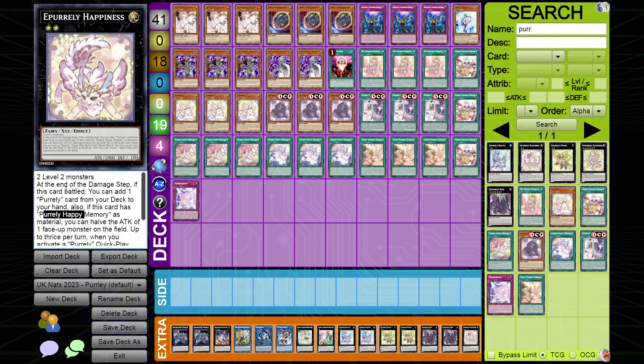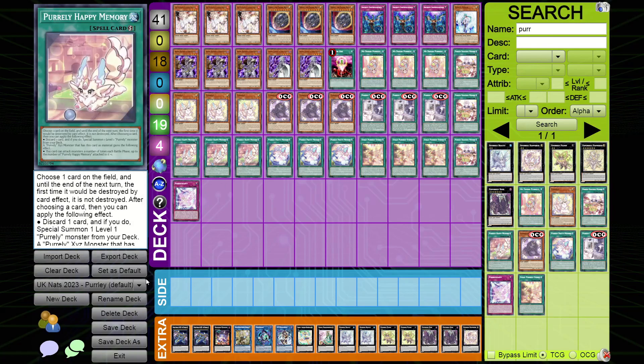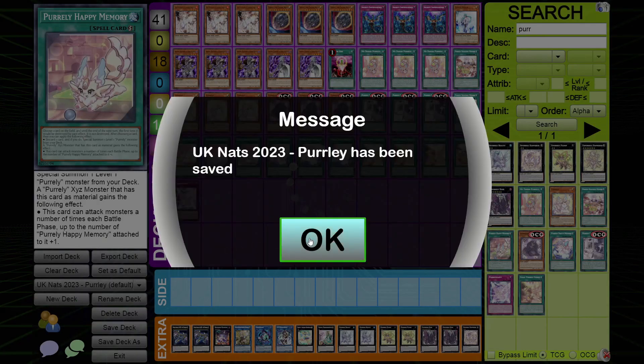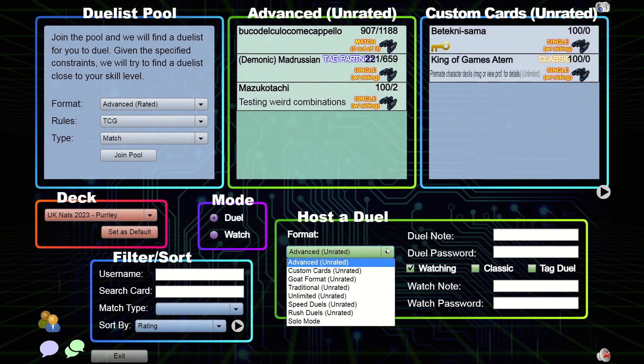The last extra deck monster is Happiness, summoned with Happy Memory. At the end of the damage step, if this card battled, you can add one Pearly card from your deck to your hand. If this card has Pearly Happy Memory as material, you can halve the attack of one face-up monster on the field. Up to thrice per turn, when you activate a Pearly quick-play spell, you can attach it as material. This pairs nicely with the OTK potential we discussed earlier.